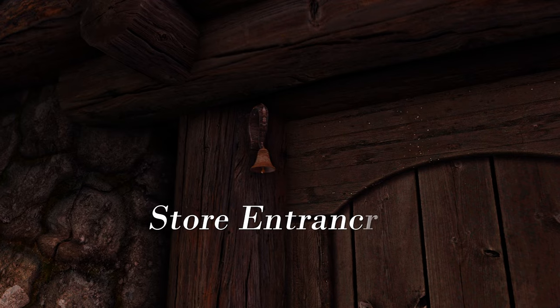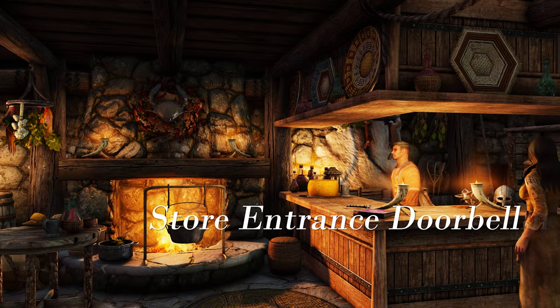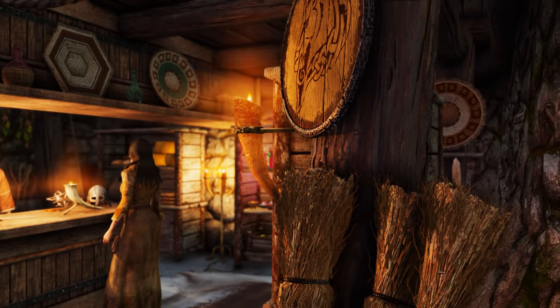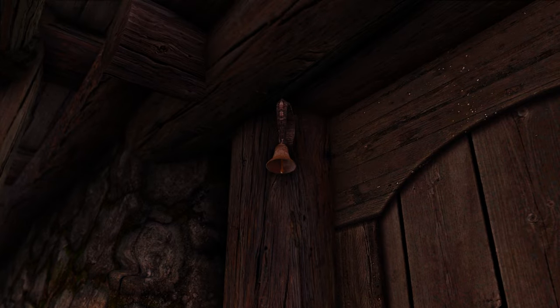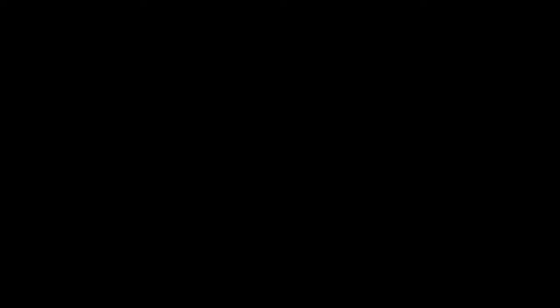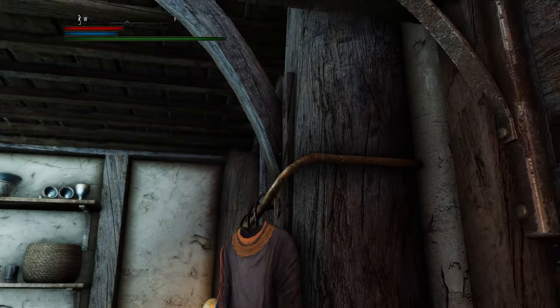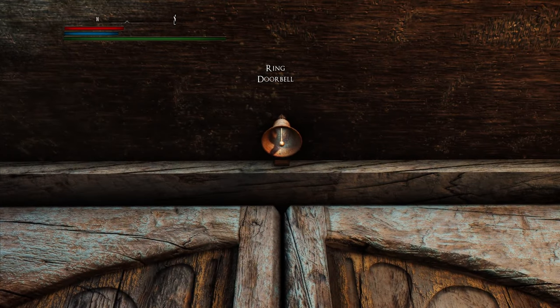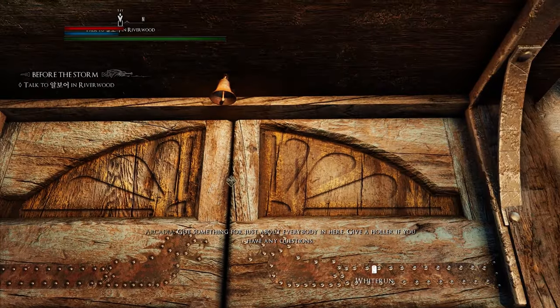Next up is Store Entrance Doorbells. This mod adds the effect of a doorbell ringing when you open a store. It enhances the atmosphere of the shop and can serve as a warning to would-be thieves trying to break in at night. Through the Faux Mod, you can choose the conditions for the doorbell to ring — you can make it so the doorbell doesn't ring when you open the door in sneak mode, or require the Lightfoot perk for it not to ring. Although small, consider adding this mod to ring an alert in your Skyrim.